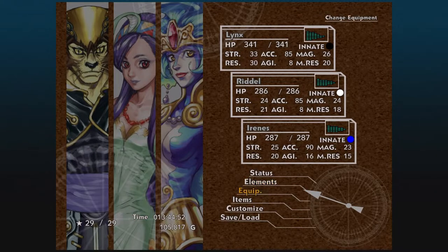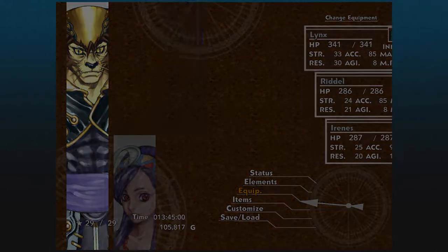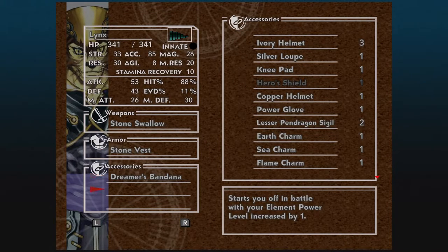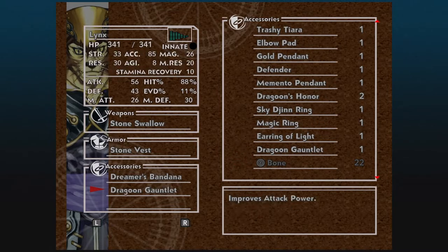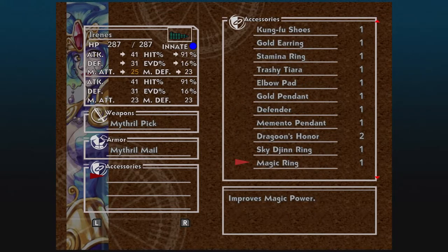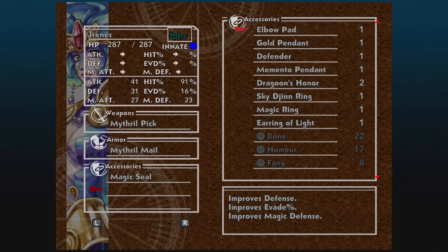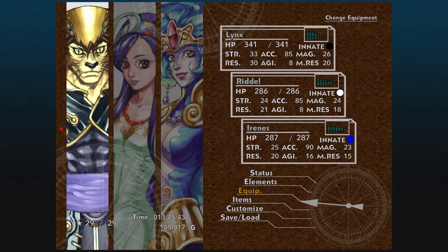We're not quite done. I also want to sort some equipment out. We are going to take all the accessories off of Karsh. Then I'm going to equip some stuff on Lynx — we are going to give Lynx the Stone Vest that we just crafted. We're also going to give him two Dragoon Gauntlets. Do not replace the Dreamer's Bandana — do not make that mistake, we still need it. On Irene's, I want to give her the Magic Seal that we picked up — we got this in the Viper Manor Sewers. I also want to give her two Dragoon's Honours, just to give her some all-round stat boosts. Very important for this fight.